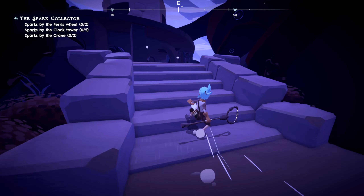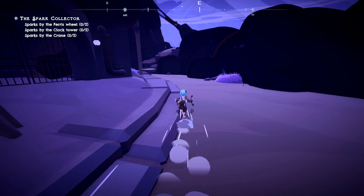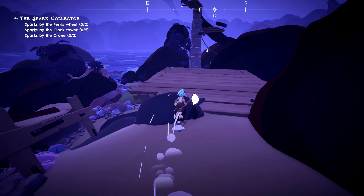It's your duty to save your island home from mysterious sea creatures. The enemies have a dark, ink-like texture to them, and it really contrasts well with the colorful environment.